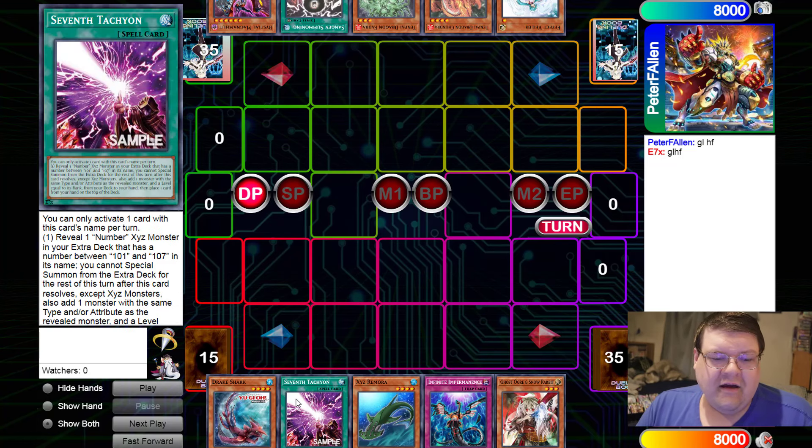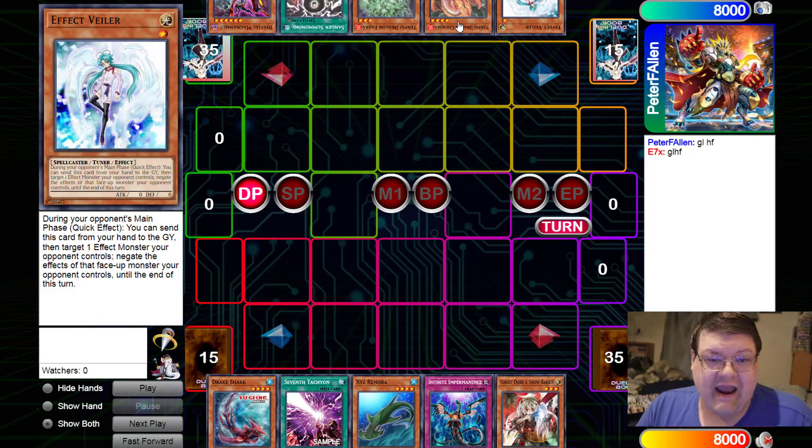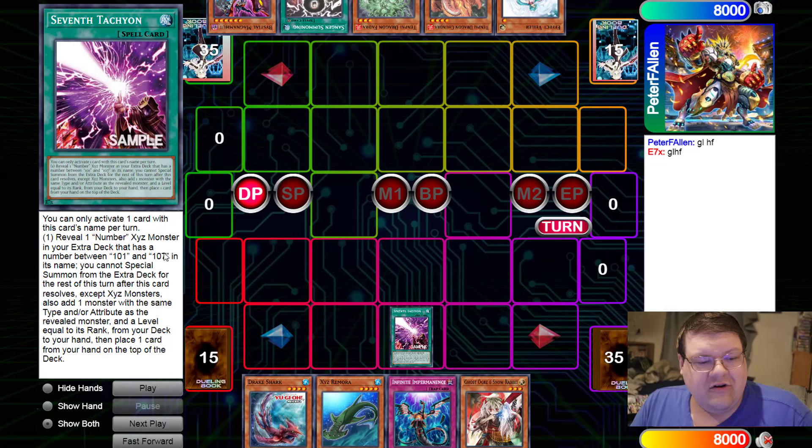We're still in the rough phases of testing considering the fact that we've only had these for a little while. We're actually against Tempai Dragons — talk about meta challengers out here. So we're going to go ahead and use 7th Tachyon here, which lets you reveal a Number Exceed monster in your Extra Deck that has a number between 101 and 107.